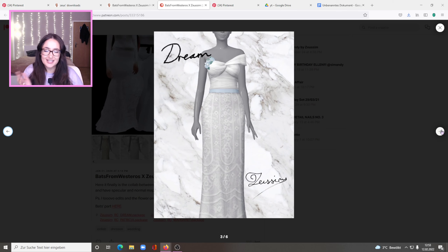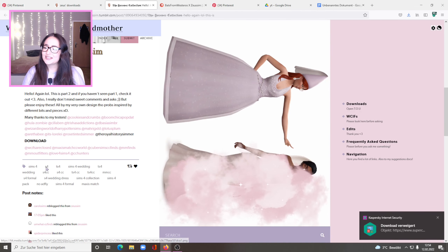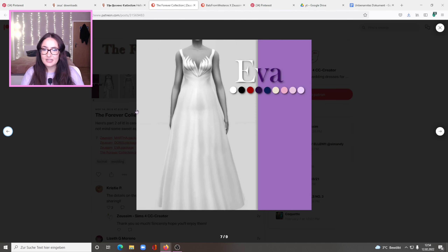Glamour Up — that's what this is, definitely. And there are some rings. I do hope that we get new engagement rings with the pack — they didn't show that in the live stream — but we definitely need more rings. Oh, that's my sister's name — Desiree — and the dresses are gorgeous. Zeus, what are you doing to me? You're coming home with me. Let's appreciate how much stuff I already downloaded — do I have a problem? No.